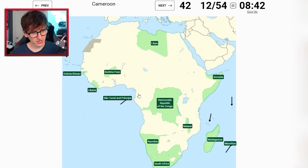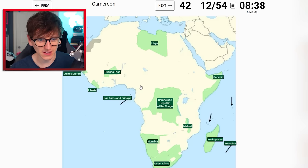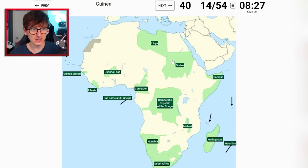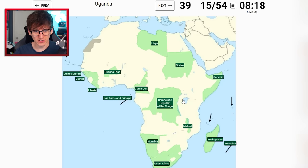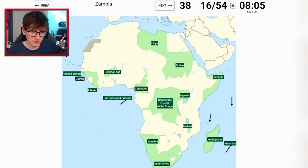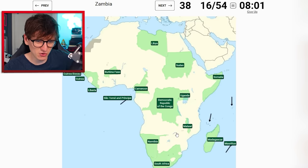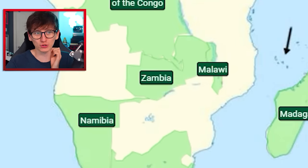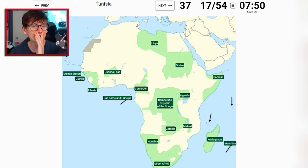Cameroon is quite big, so if I just go inwards a bit - I think I need to be higher. I'll try there. Guinea is easy now that we've got Guinea-Bissau. Uganda, Rwanda was here last time so Uganda's above it. Zambia and Zimbabwe - Zambia I think's about here. Oh man, I'm really scared to click. I'm getting very very close to losing here multiple times. Tunisia - I don't want to get it mixed up with Morocco.